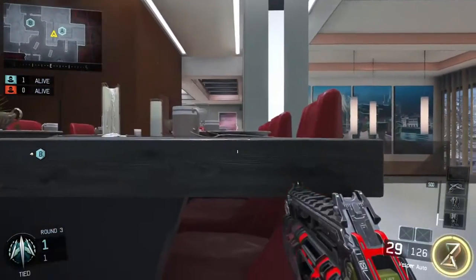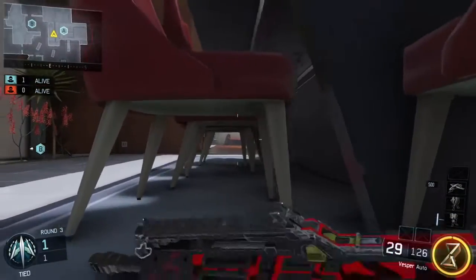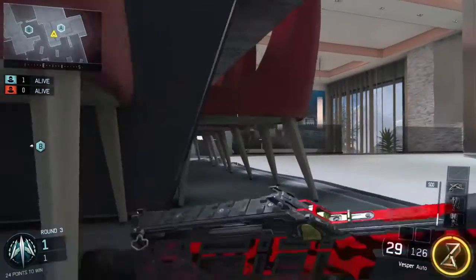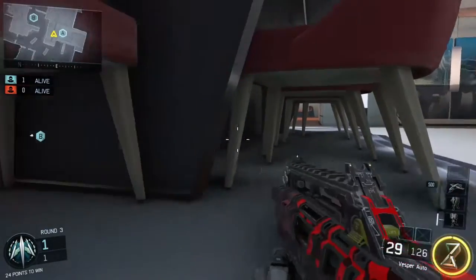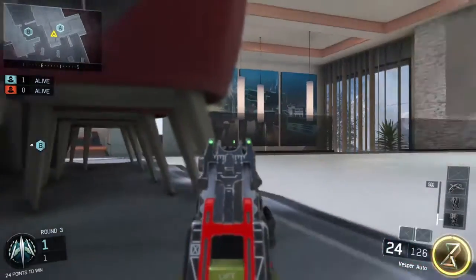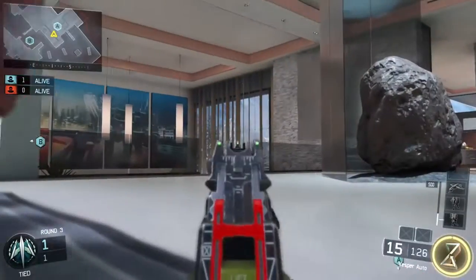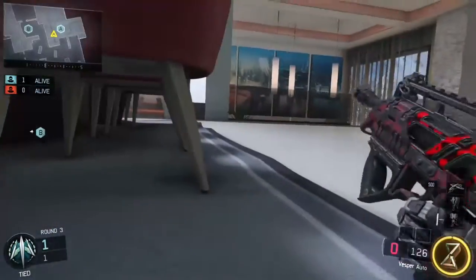This is another defensive little strat — you can lay down under this dinner table right here and you can go on both sides, whichever side you really want to be on. You will definitely get first shot and I doubt they will see you unless they are literal hawks. You can also see the wall run if you position yourself right.